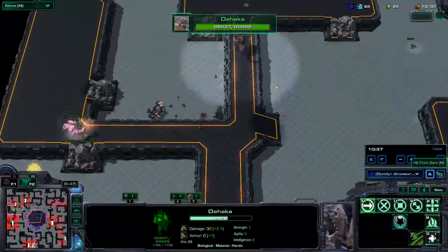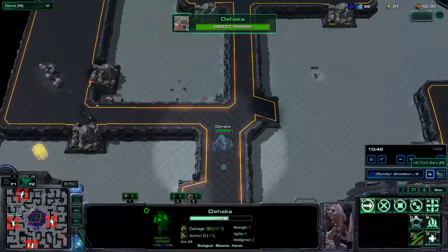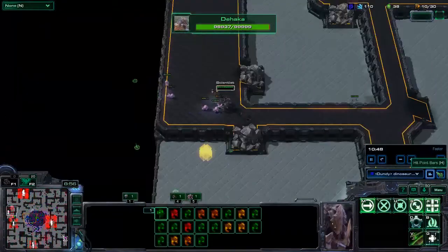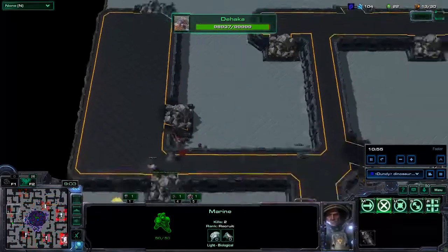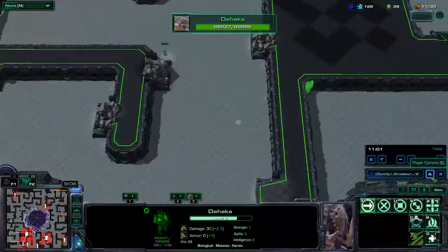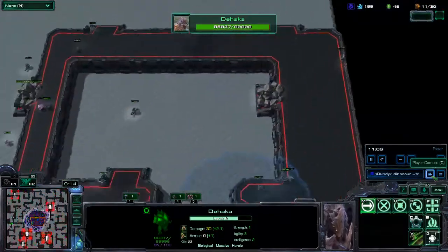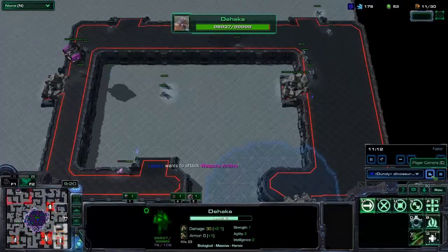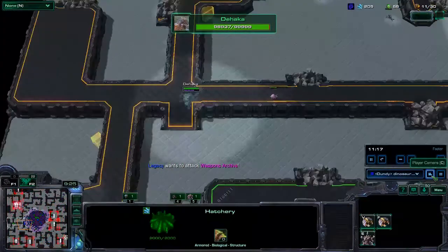Also, Dehaka only has like 120 supply, or 100 supply, in the game — I can't remember which one. I was a scientist. I should have been having like Reapers to troll this, because I wanted to abuse this high ground and low ground, being kind of far away, so that I could always just Eco on the high ground. But I kept losing too many Marines.